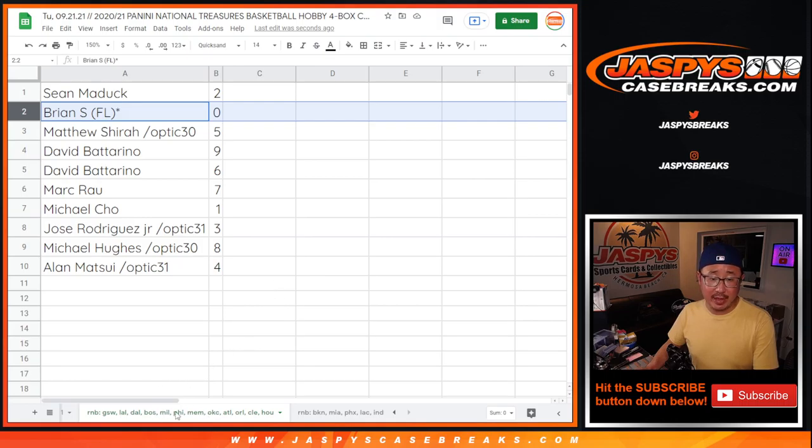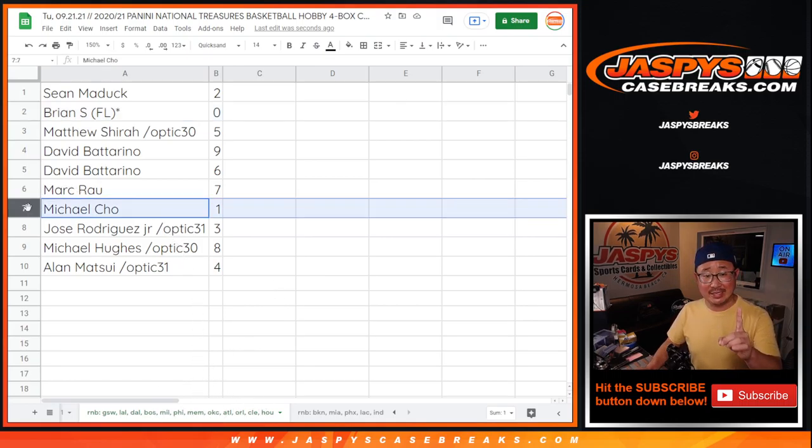Remember, zero gets any and all redemptions for that group of teams in that list down there, including one-of-one redemptions. But Michael C., you'll get any live one-of-ones that are pulled for that group of teams, if any.